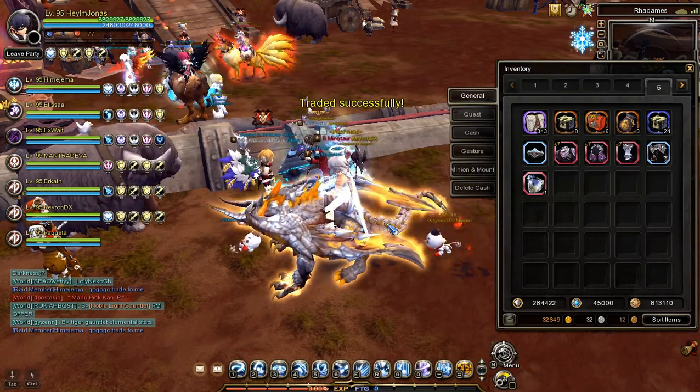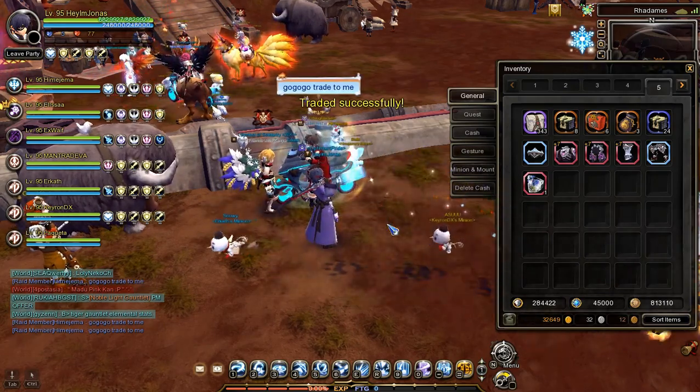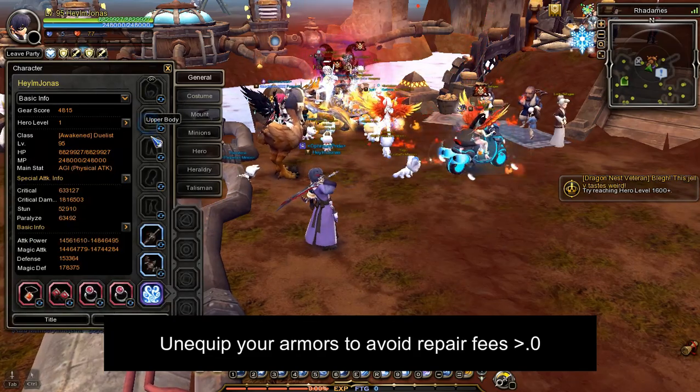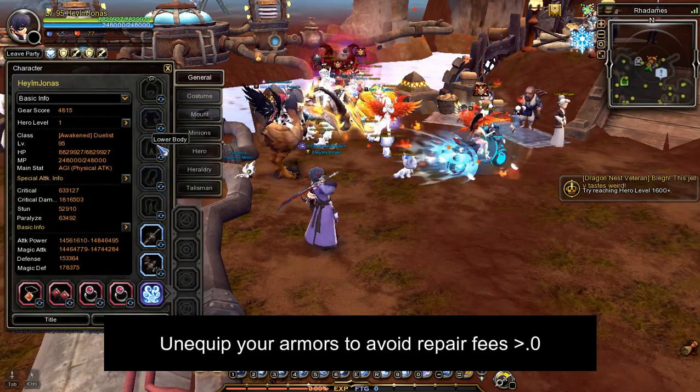After all service buyers have paid, the nest service will start. Important note: take off all your armor and weapons if you are a service buyer to avoid repair fees when you die inside the nest.